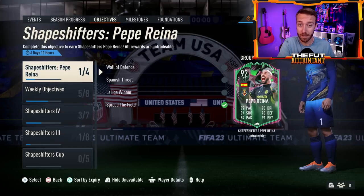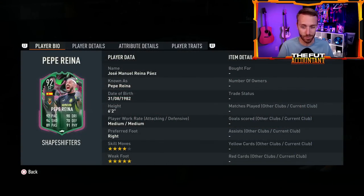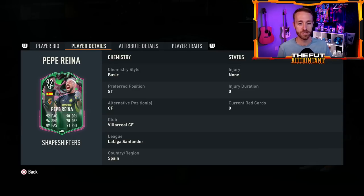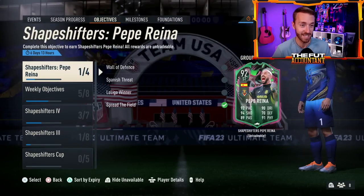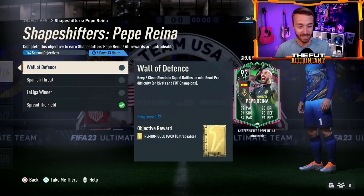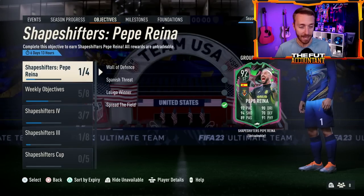The Shapeshifters player objective yesterday was Pepe Reina — a W card with five-star weak foot. This is what we're going to talk about a bit today: a goalkeeper moved up to striker, with four-star skills and five-star weak foot. A nice card and a nice one to get for free. It's crazy fun and a W concept — absolutely love that.